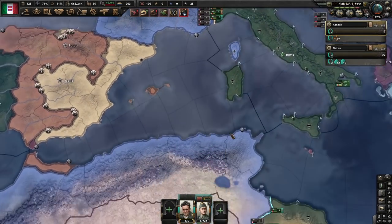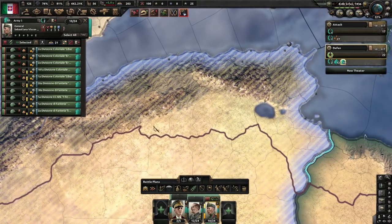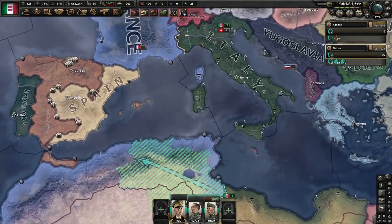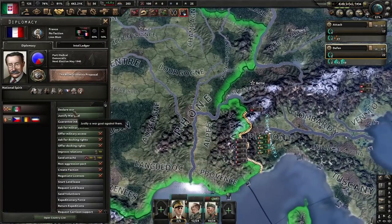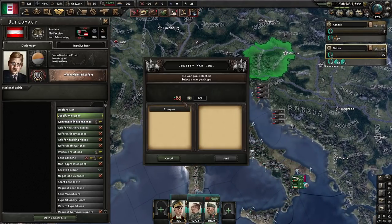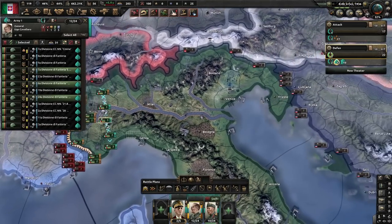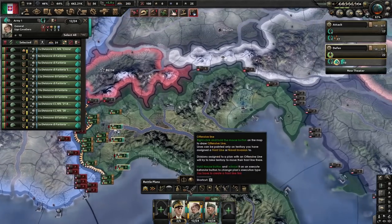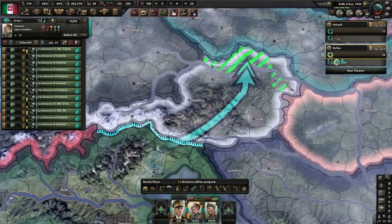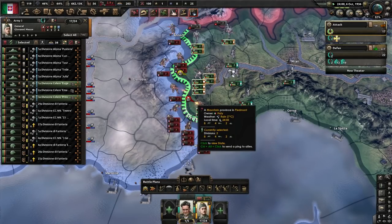Also use your troops in Africa to try to push down there — sometimes the AI won't even send anything to Africa. Go to war with France, then immediately start justifying on Austria, which should only take about 30 days. If you have extra troops, send them up to try to take Austria. Otherwise just hold and defend as long as you can.